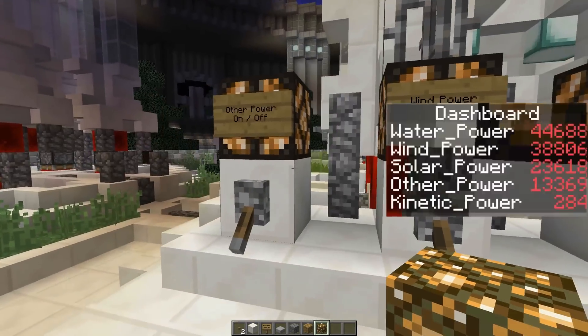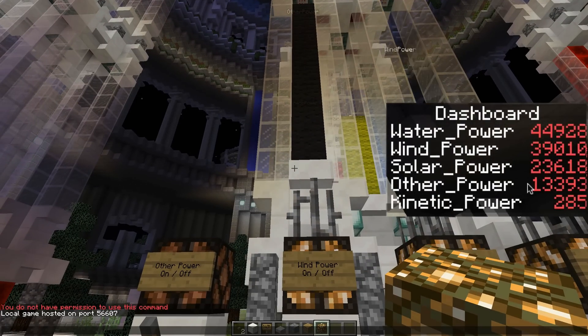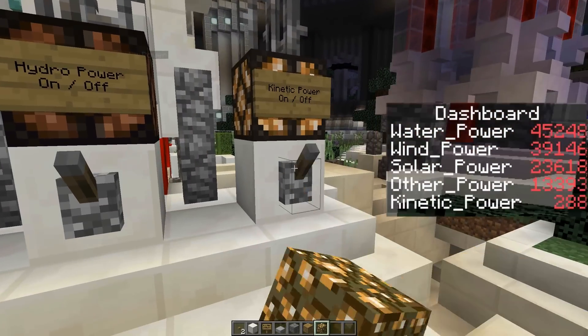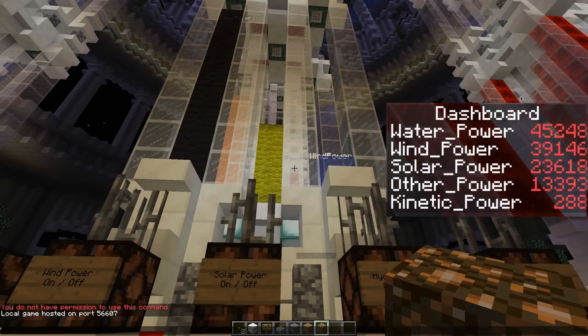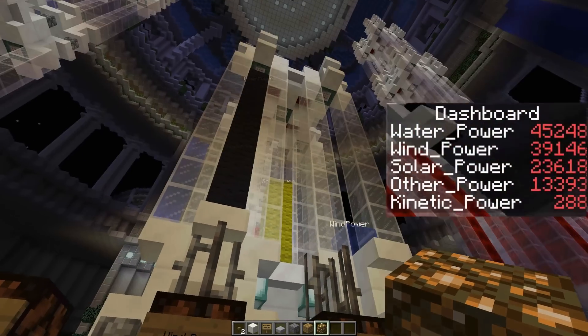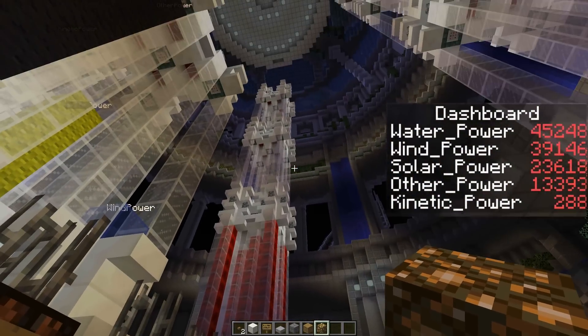At any time I can turn things off. So let's turn off the other power — you'll see on my dashboard that's stopped. I can turn off the wind power. Solar power is already off. I can turn off hydropower and kinetic power. I've just turned everything off and this will freeze it. For example, if there's a storm brewing and it starts raining, I do need to turn off my wind turbines because it will actually cause damage to them if they spin too fast.